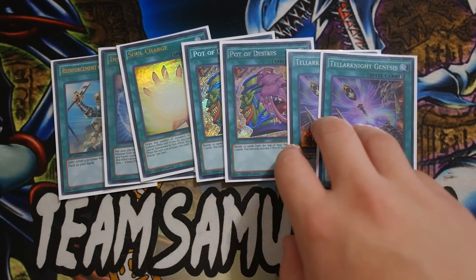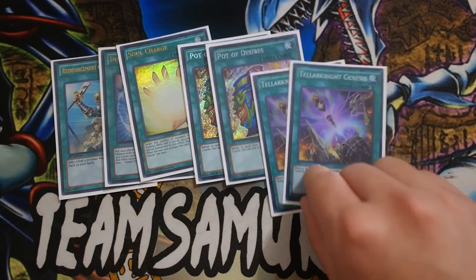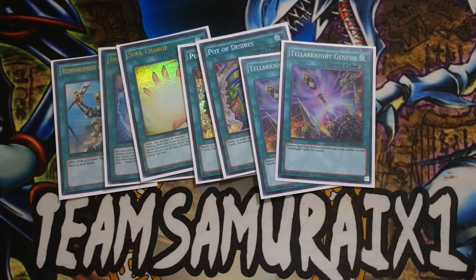Double Teller Knight Genesis — this card basically replaces Twin Twisters, which is really, really amazing. If you guys don't know what this card does, it basically destroys Spell/Trap cards on the field equal to the number of other Teller Knight cards you control. So if you control three Teller Knights, you're basically popping three back rows on the field.